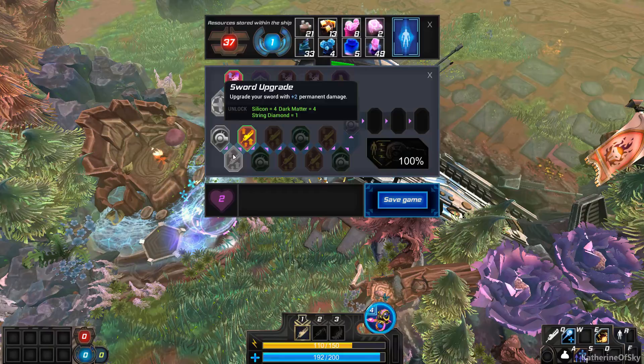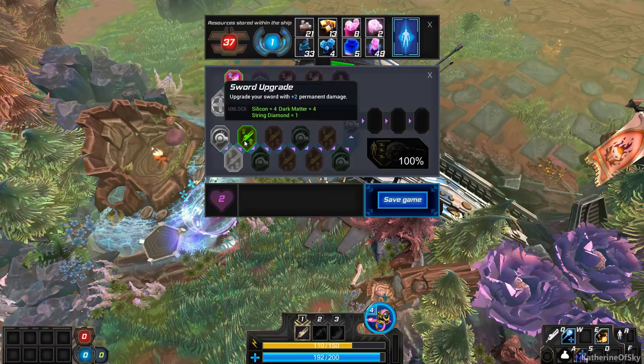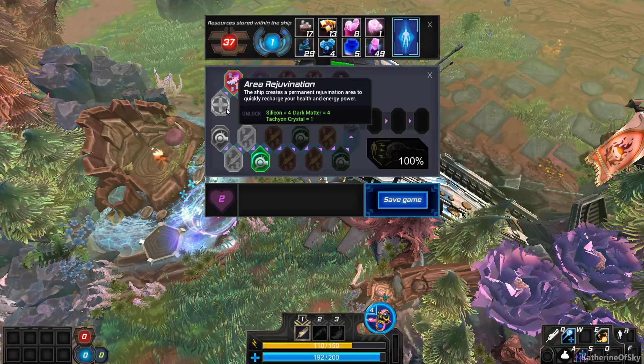Upgrade your sword with plus two permanent damage — oh, tasty, nice! More damage. Now we have another ship shield. We can get this one. Repulse cannon — plus two permanent damage. Yes, I'll take it.